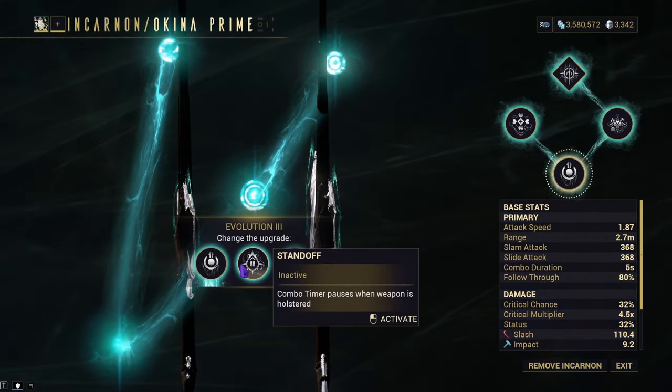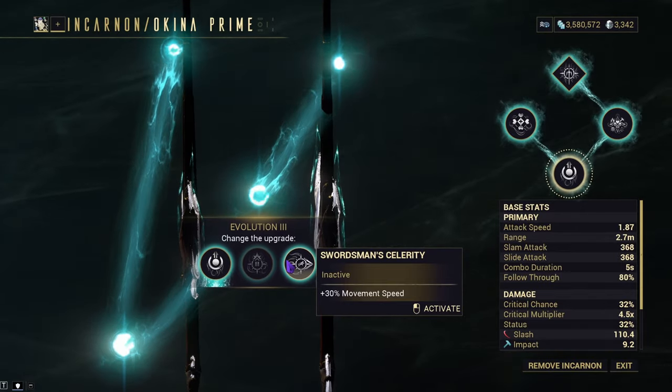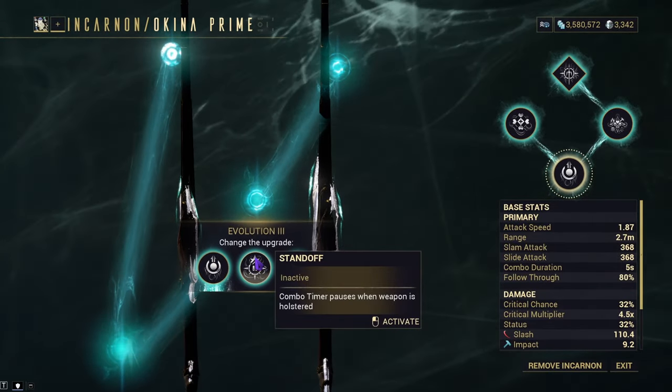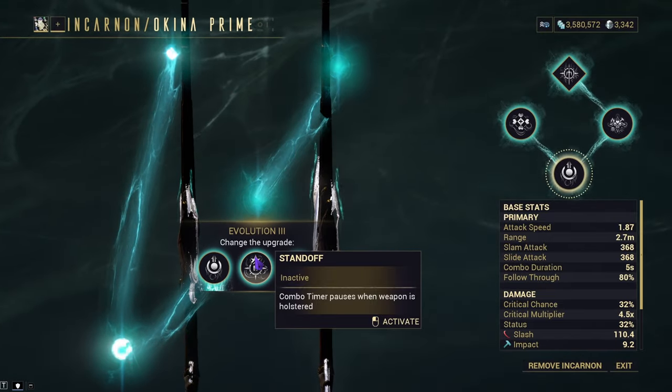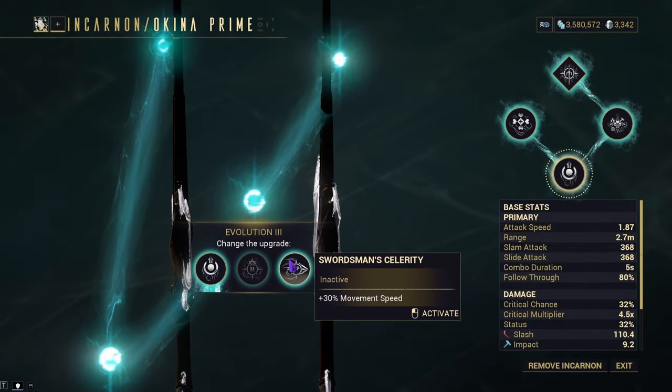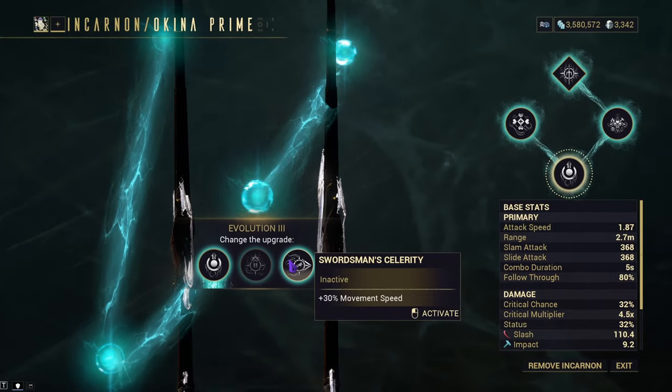Next up is Evolution 3. We get Orican Reach, Standoff, and Swordsman Celerity. Orican Reach, in my opinion, is the best for the plus 1 range. I don't think whenever you put the weapon away, your combo timer positive is that valuable — just use Neromon. And when it comes to Swordsman Celerity, you don't really need the movement speed.